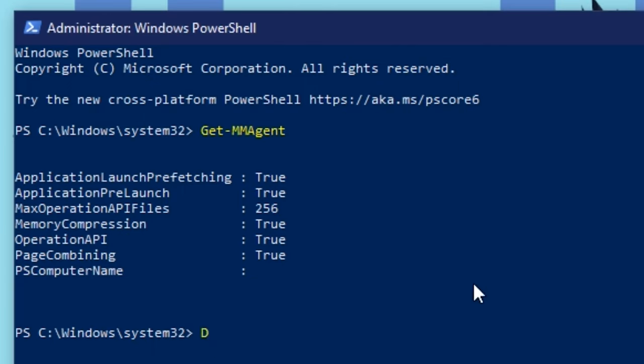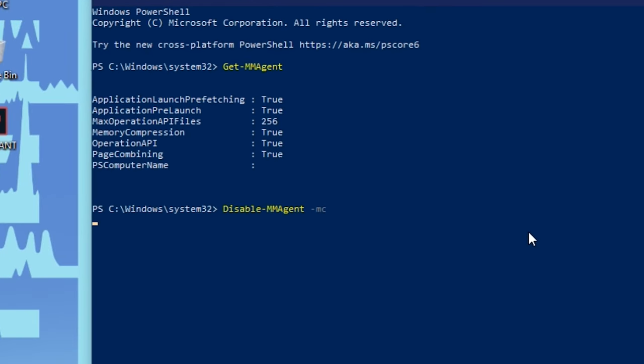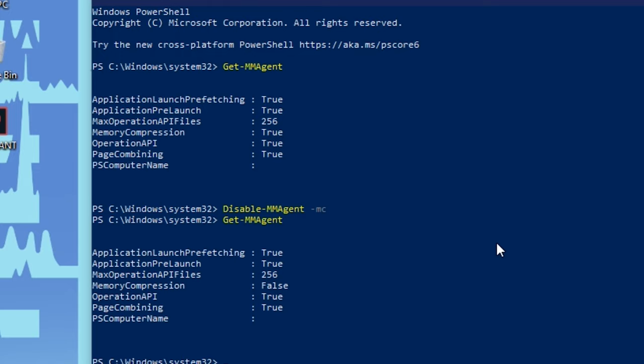Type 'Disable-MMAgent -mc' and hit enter. Now type 'Get-MMAgent' again to see if it has changed. Here you go — it's done.